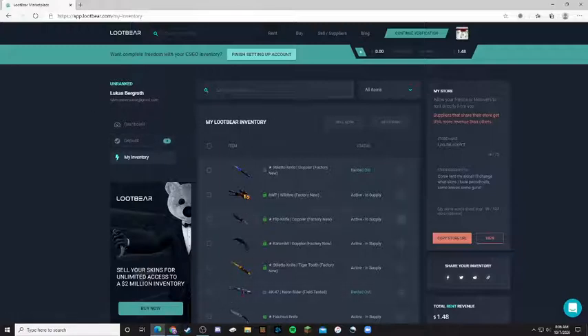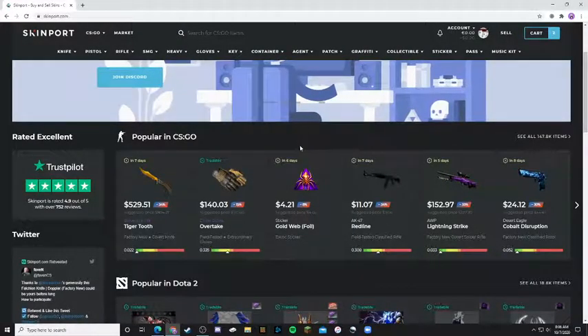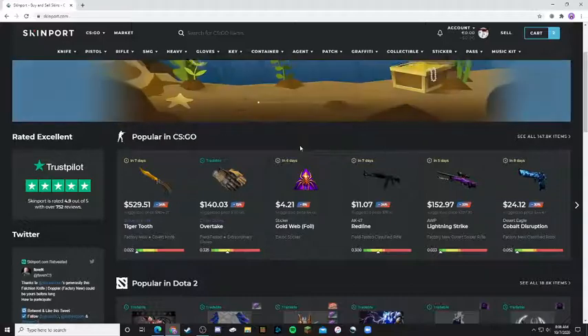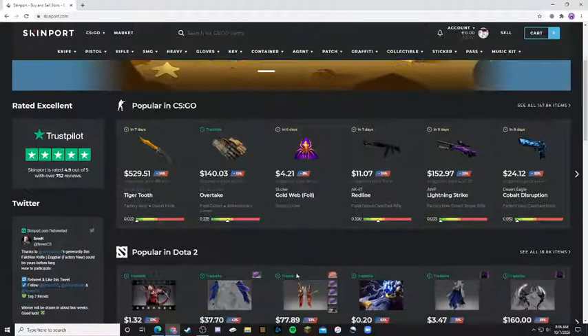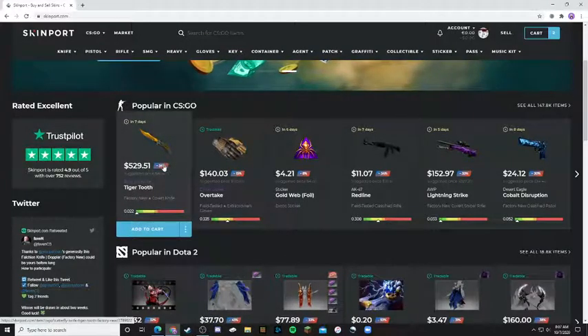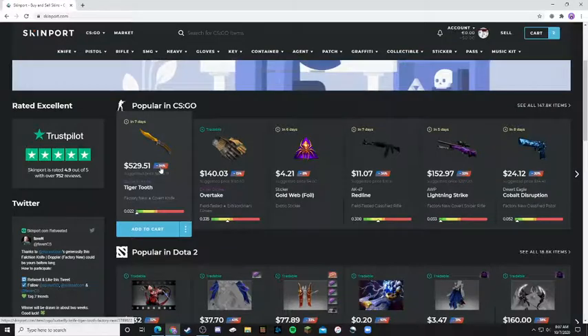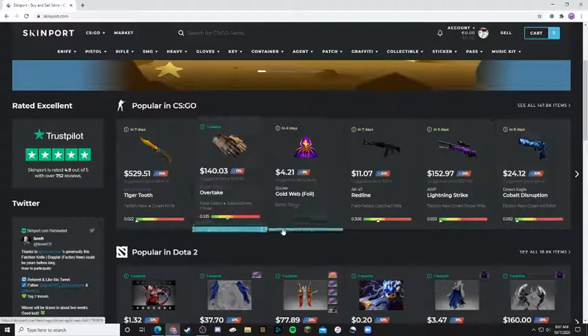Let's go to the second part. The second part is selling your skins and flipping a profit. If you haven't watched the first part, go do that. You can get skins for around 40% off of the Steam Marketplace price. Like, look right here — you can get a 34% off Butterfly Tiger Tooth.